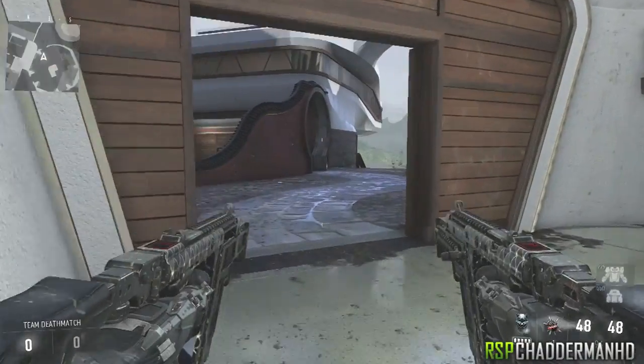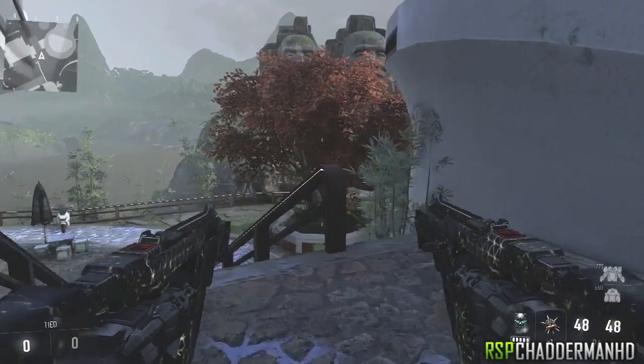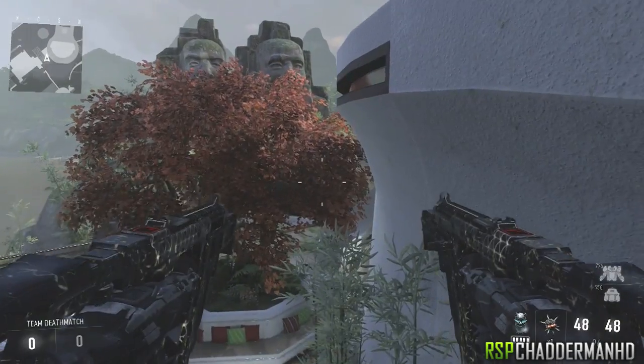What is going on everybody, my name is Clermax. Today I'm going to be showing you two awesome wall breaches that you can do on the map Retreat. Now to do the first one, you just want to make your way over to this location of the map.